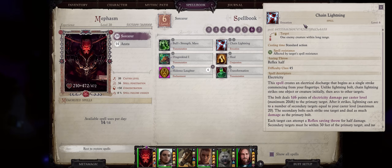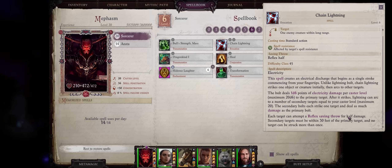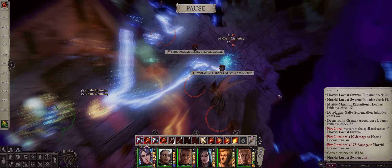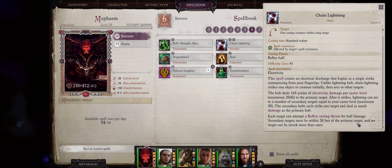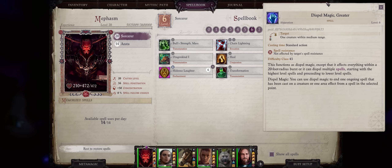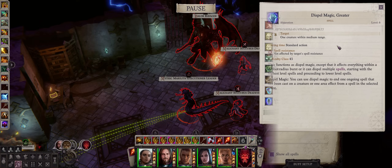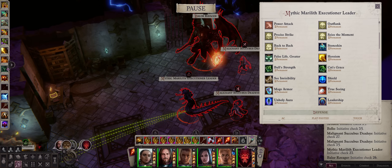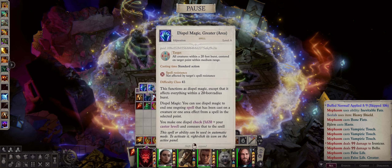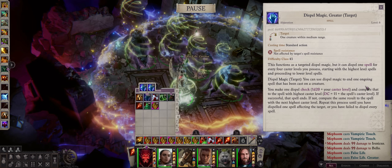Chain Lightning is quite respectable too as a source of area of effect damage — 1d6 per caster level against any enemy. This spell is unique in that it's one of the very few known spells that is uncapped: the higher your caster level, the more damage you deal. Despite saying maximum 26, that's not actually the case. Hopefully it stays this way as it's one of the few spells that can compete with mythic spells. Note the damage type is electricity and demons are all immune to it, but with fire you have ways of bypassing that. Greater Dispel Magic is amazing for debuffing enemies too — most powerful enemies in Wrath are only powerful because they come pre-buffed, and Dispel Magic removes that. Always use the single-target version rather than the area version, because area only dispels one effect from all enemies, while single-target can dispel quite a lot — 1 per 4 caster levels.